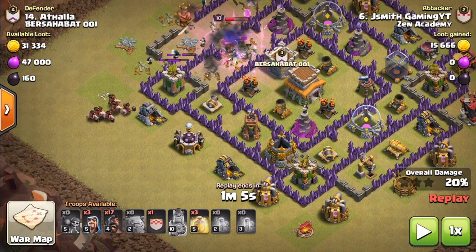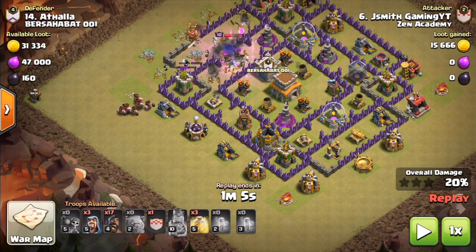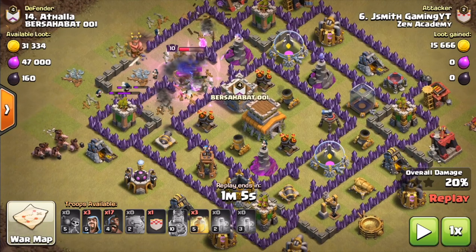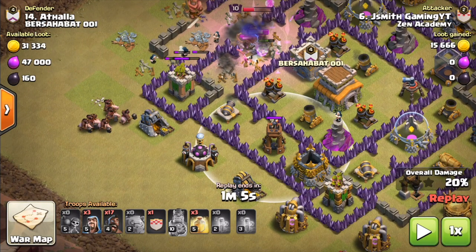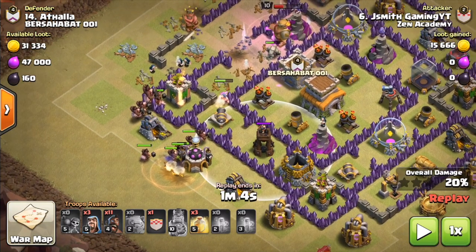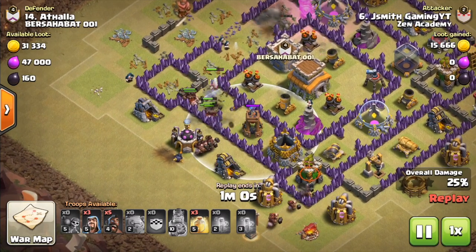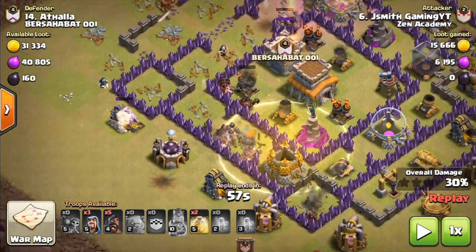Now we're starting the hogging part of the raid. How I determine my hog pathing is I like to do a clockwise or counterclockwise path around the base — a circular motion like a clock. At Town Hall 8, the number one defense you have to be careful of is the bomb tower. Huge emphasis on this: you always, always need to drop a heal on the bomb tower or right after it, because it explodes after it's killed. As you can see, my hogs just took it out and I put the heal down so they can heal up right away.